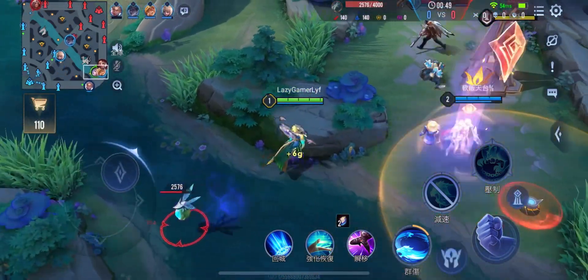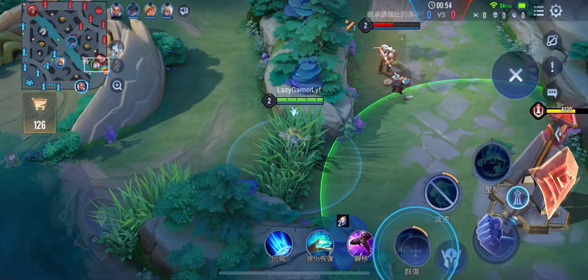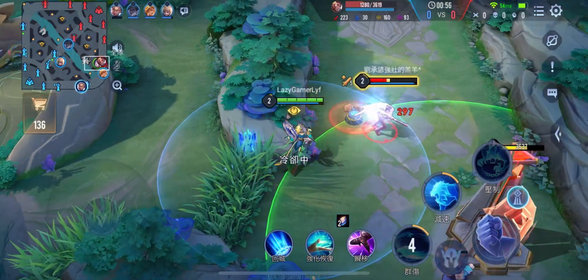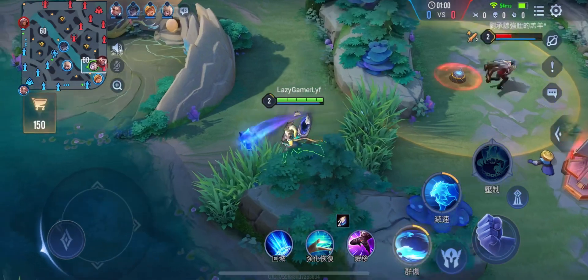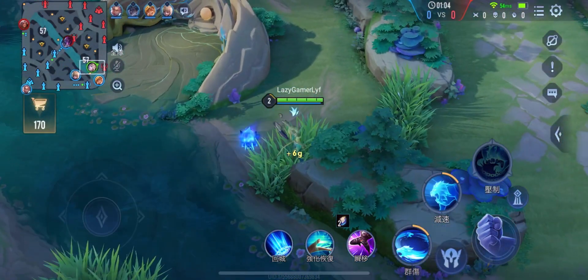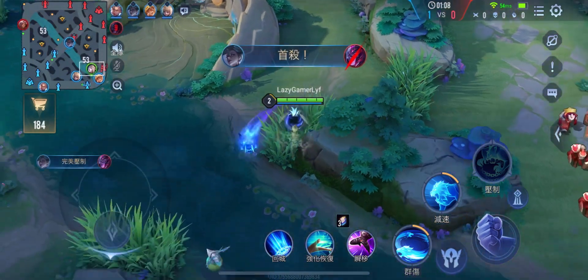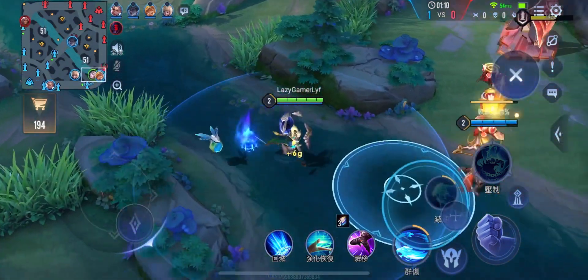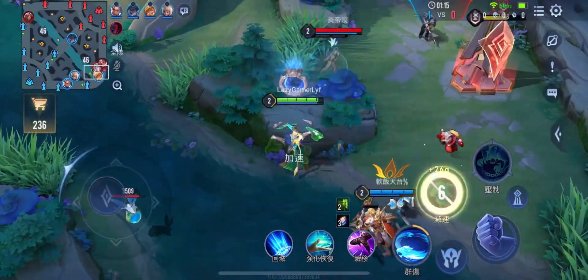Looks like the enemy is holding his ground pretty well, but let's try and do an ambush and kill him from the hidden bushes. I couldn't do it simply because I do not know the skill sets of this character — I'm just trying it out for the first time. Let's test out this new skill and see what it does.